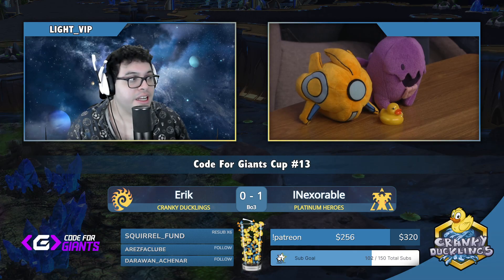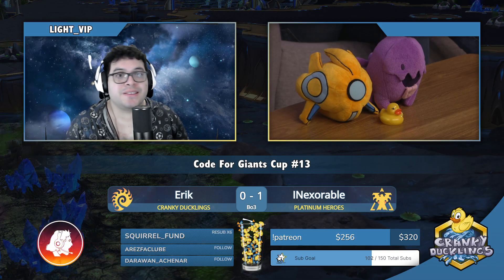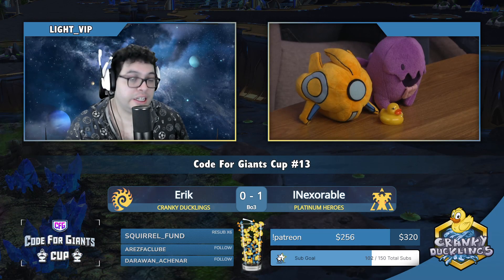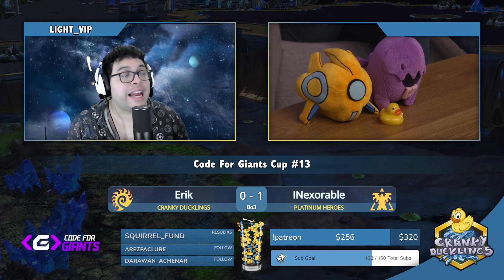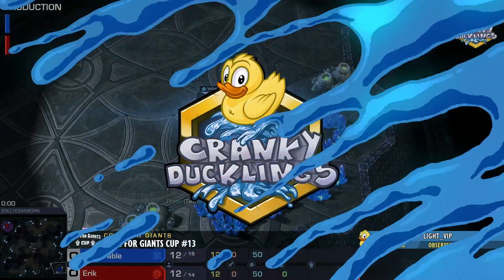Inexorable is now one game away from making it to the grand finals. I still favor Eric coming into this, but clearly Inexorable is someone who has to be taken seriously. If you ever leave an opening, if you're ever vulnerable, Inexorable will take advantage. Eric is going to need to tighten up his early game. Based on the map and how the third base is laid out, I'm imagining roach play this game.